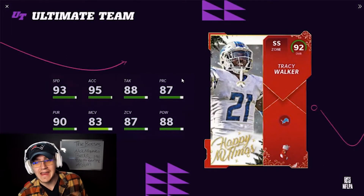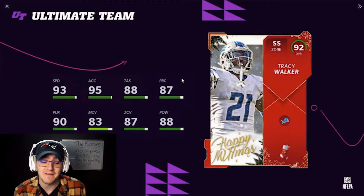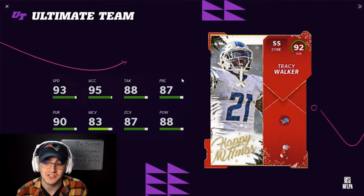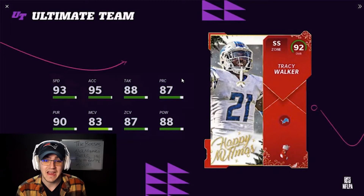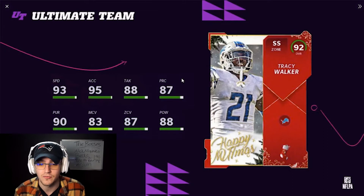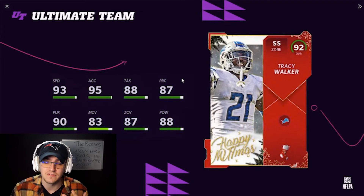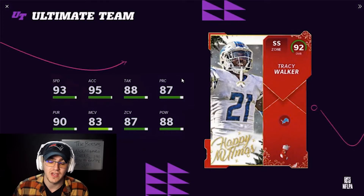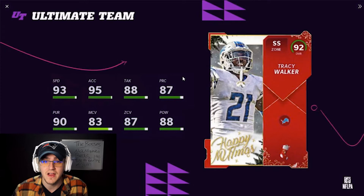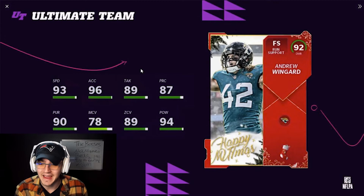Number two is Tracy Walker — 93 speed, zone archetype strong safety. Powered up he gets to 94, 95, or 96 speed, and potentially 97 or 98 speed on a theme team. He's got 95 acceleration, 88 hit power, and 87 zone, so you'll be able to get him to that 90 zone threshold. The zone archetype gets him the best abilities cheaply, and he's going to be a really good user with very good agility and change of direction.